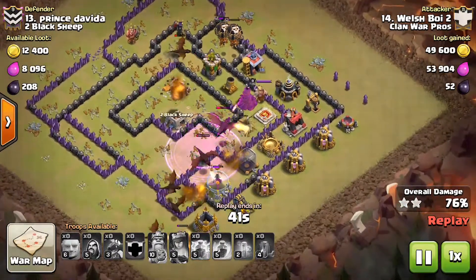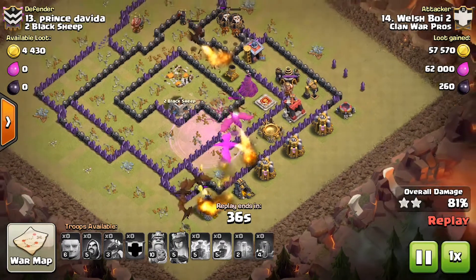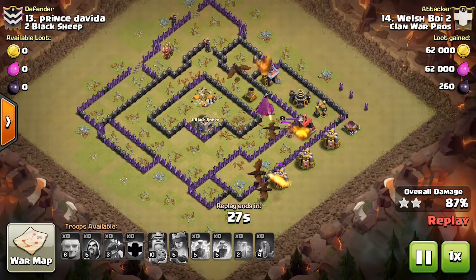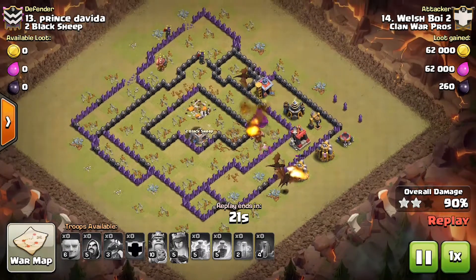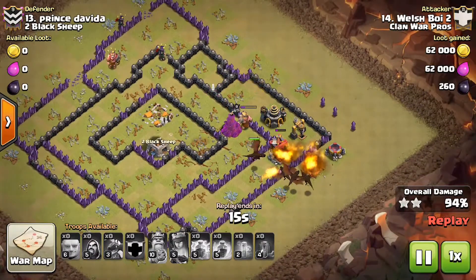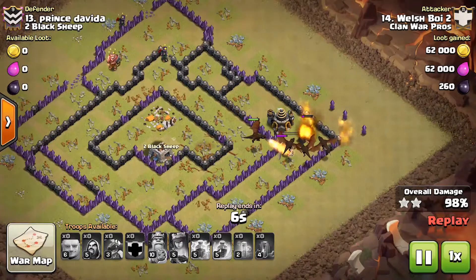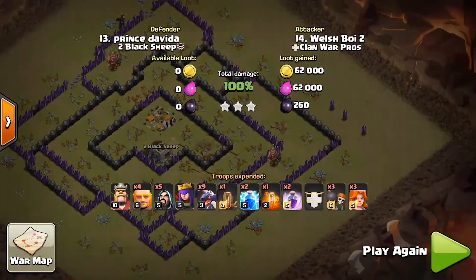He rages up his Dragons to take care of the Tesla and Archer Tower — still has six Dragons alive with only 19% of the base left to clean up. Only the Wizard Tower can actually do damage at this point — complete overkill. Very good eyes by WelshBoy2 to spot those two exposed Air Defenses. It's not common to see all-Dragon attacks succeed against Town Hall 9s due to four Air Defenses and Air Mines, so this was a very nice attack.